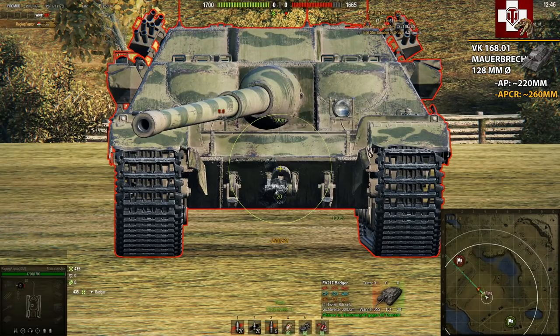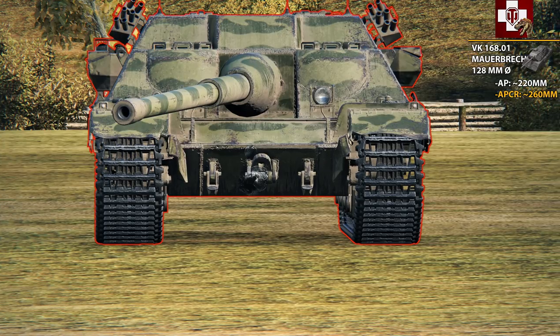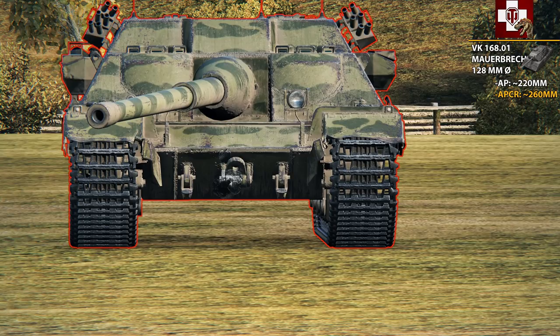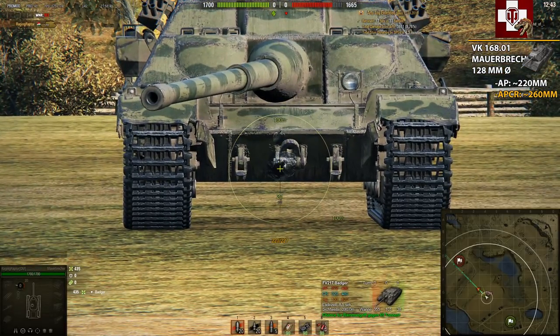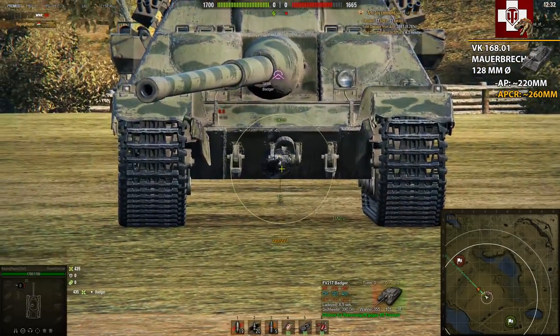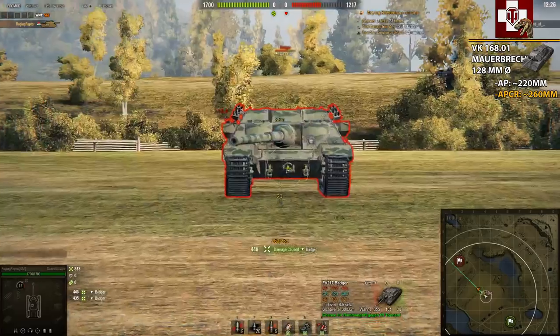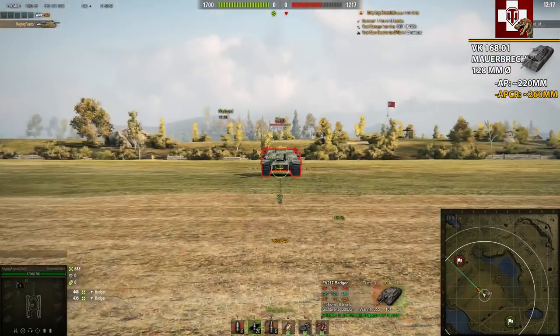Looking at the lower plate more closely, the weaker parts have around 230mm of effective armor, while the parts where the frontal road wheels are connected are a little stronger at 270mm of effective armor. With AP I'd suggest roughly a 70% bounce rate on this lower plate.